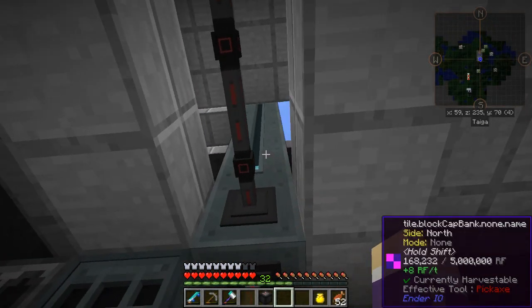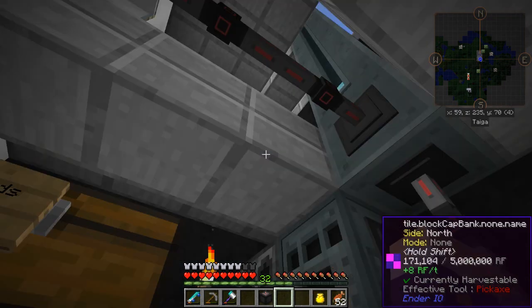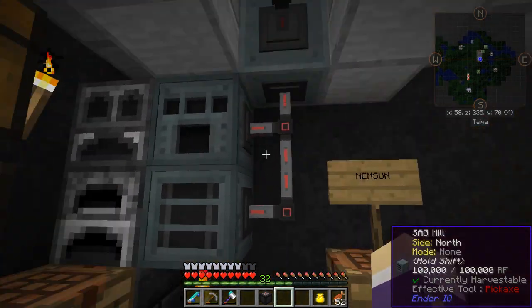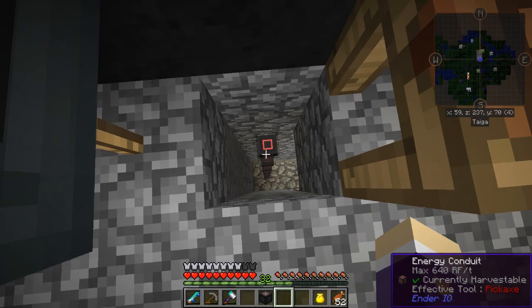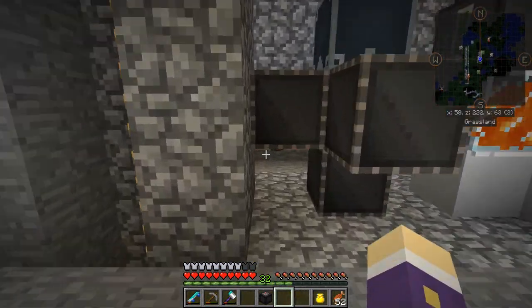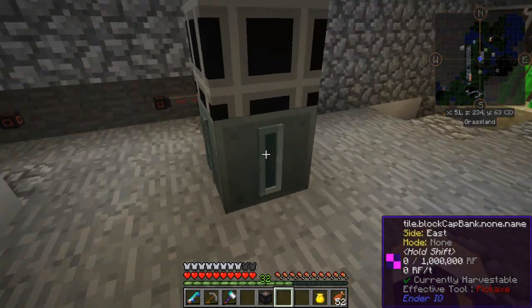I've done a little bit of rearranging. I've now added some more capacitor banks to get power from that one solar panel — it's bringing in eight RF per tick during daytime, which is OP. I've moved the teleporters over to the balcony. The power cable is running down into the next section where I've been working mostly on the lava factory. The lava factory is now working. The cable runs down the back wall, all the way around, and comes back to meet here.